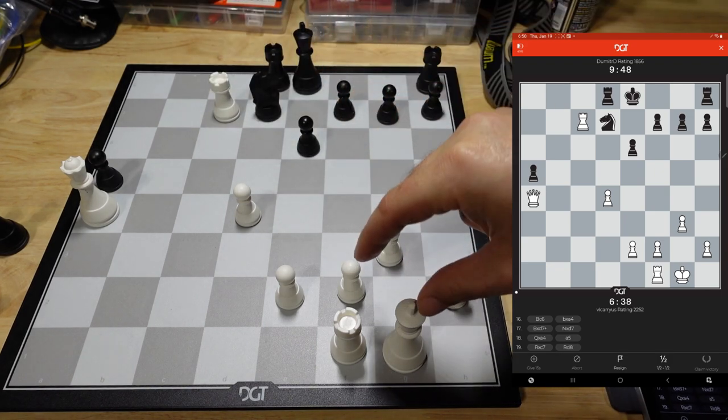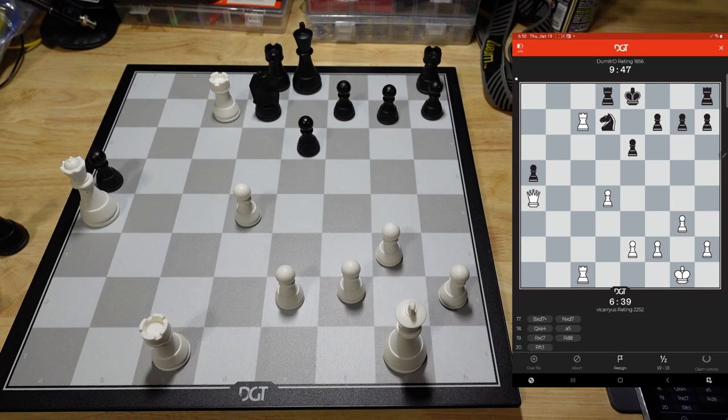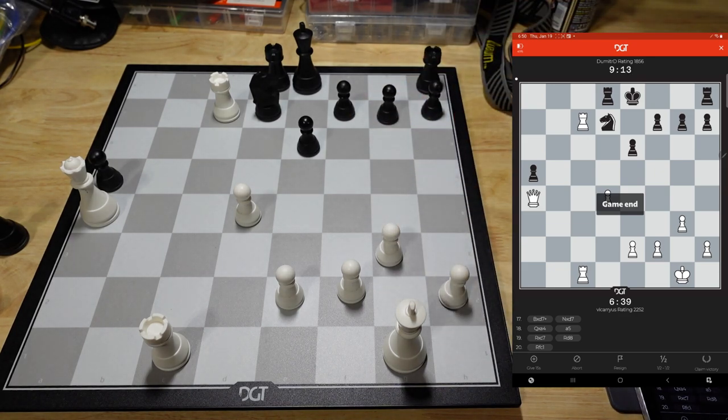I'm threatening his other pawn. He pushes here — I don't really care about that. I'll just go ahead and pile up on that knight somehow or another. I'm just threatening to take the knight. He's going to lose a piece right here no matter what he does. That's why I told you — that B4 move — when I say it's tricky, it's not like setting a trap, but if you don't play those exchanges right, it can really put you in a bind. That's the demonstration of it online.